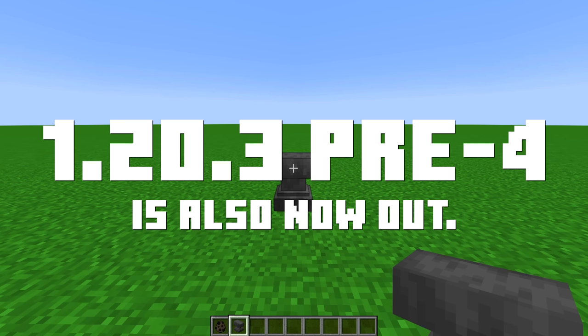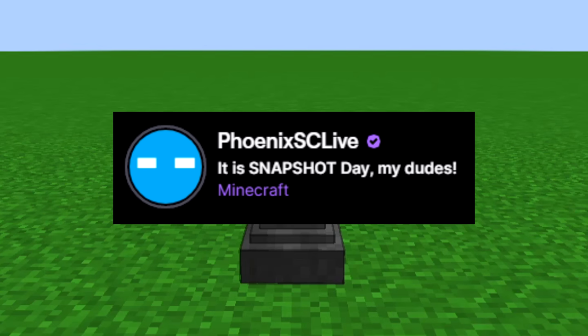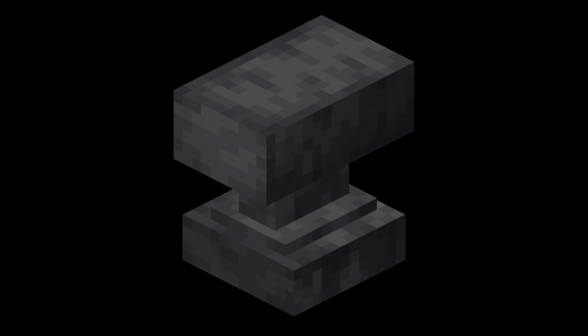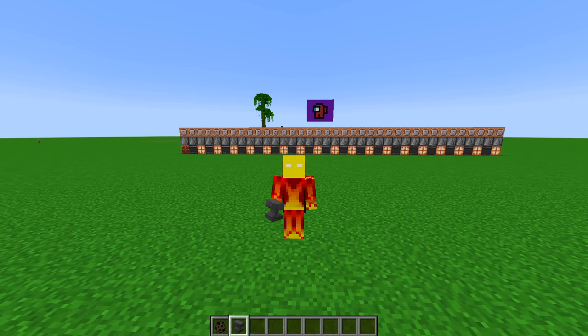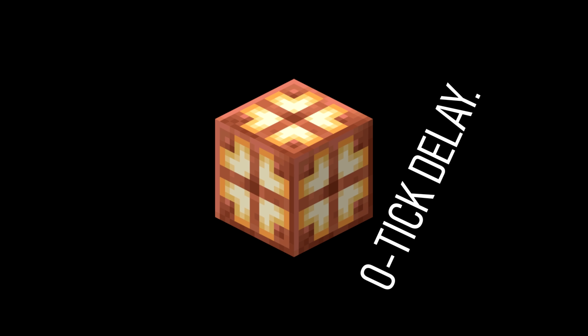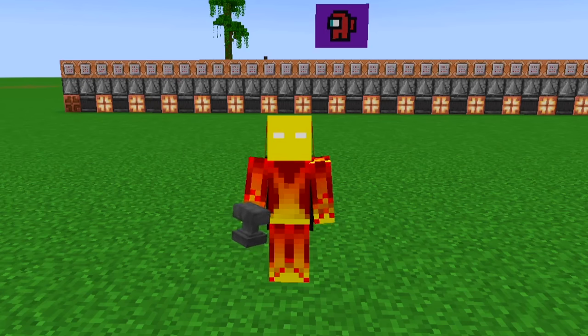Mojang just released another snapshot — 1.20.3 pre-release 3 — and if you'd like to know what's in it, you can join the livestream tonight. Spoiler alert, there's only one change, and I think I need to show you on stream, otherwise I don't think you're gonna believe me. Before you ask — no, they didn't change anything with copper bulbs. No odd game ticks, they're not gonna revert it. It's the same, don't even ask.